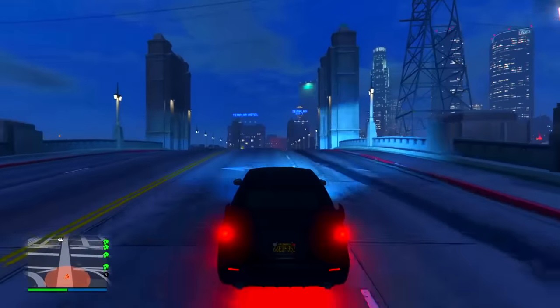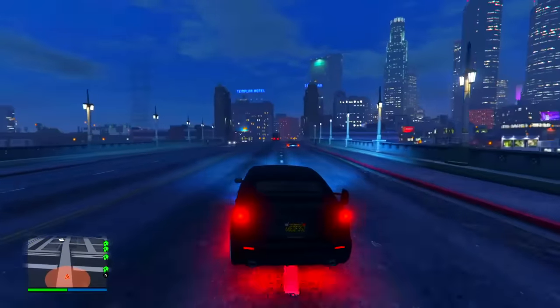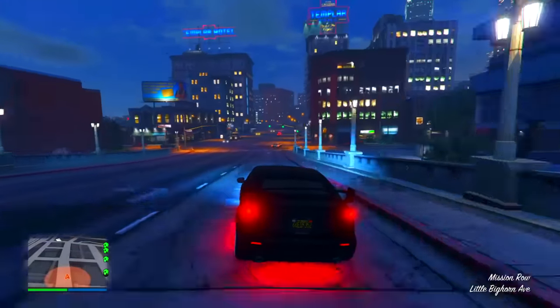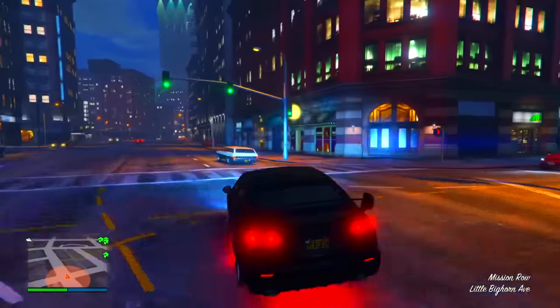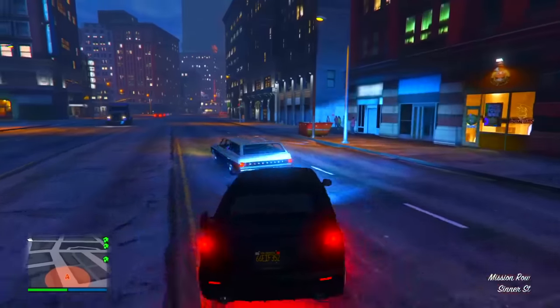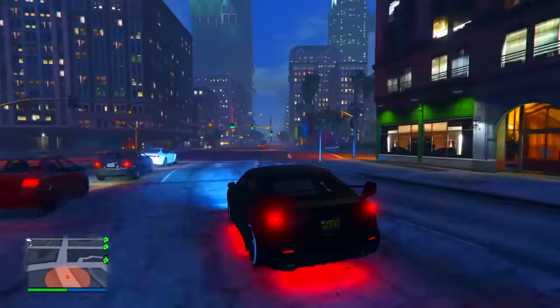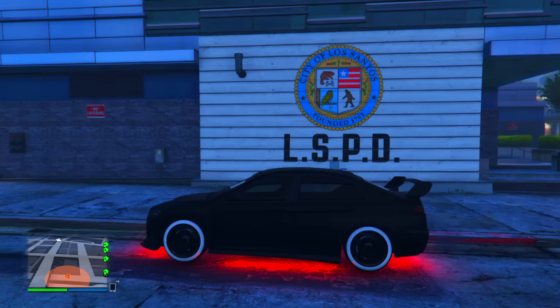What is up, it's Deagle Eyes here. Today I'm going to be showing you guys how you can get inside the police station. This is basically a glitch where you can go inside the police station when in free mode — you actually can't even go in the police station normally, so it's a pretty awesome glitch to try out. Let's jump right into this glitch.